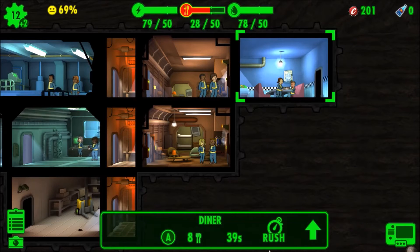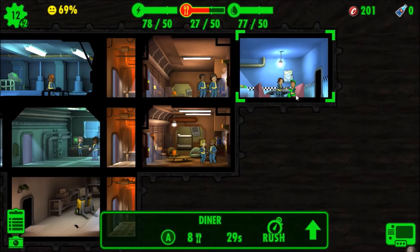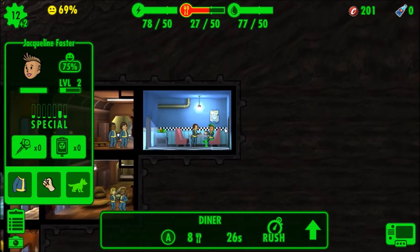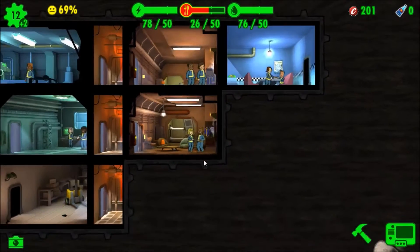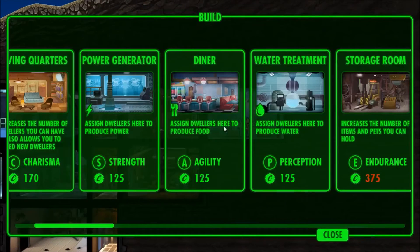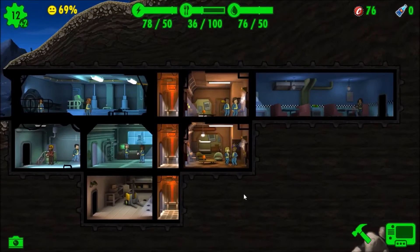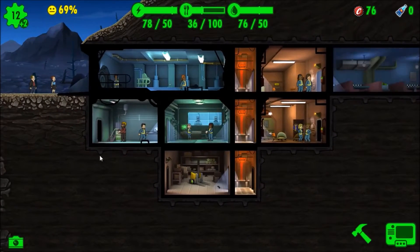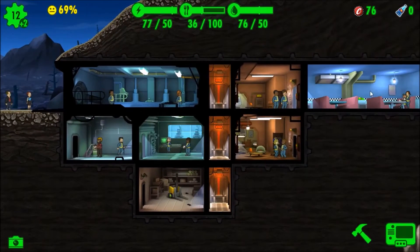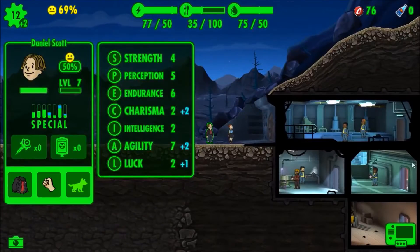Or can I just upgrade this one? Okay, so upgraded - more production, more storage. How much is it to upgrade? 250, okay. How much is it to build a new one? Good - now there's a large diner there. What does the diner use? Agility. Oh, you had really good agility, right? Yeah, so you're going in the diner. If I can actually grab you - there we go.